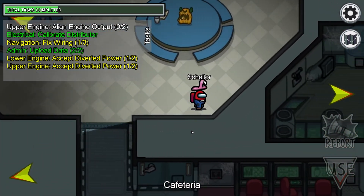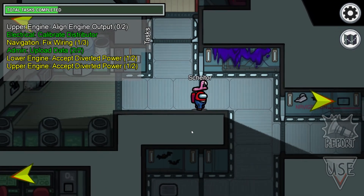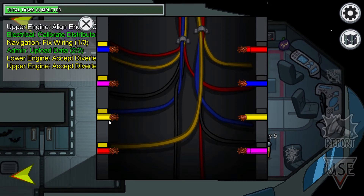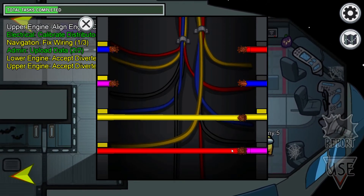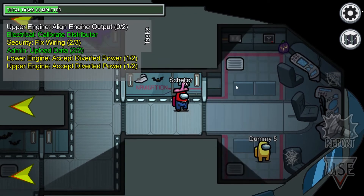So the next wiring is going to be — I think it's at Oxygen. No, it's not at Oxygen, it's in the navigation. Yeah, these locations are given randomly and sometimes you're going to find them in different locations than what I explain to you.